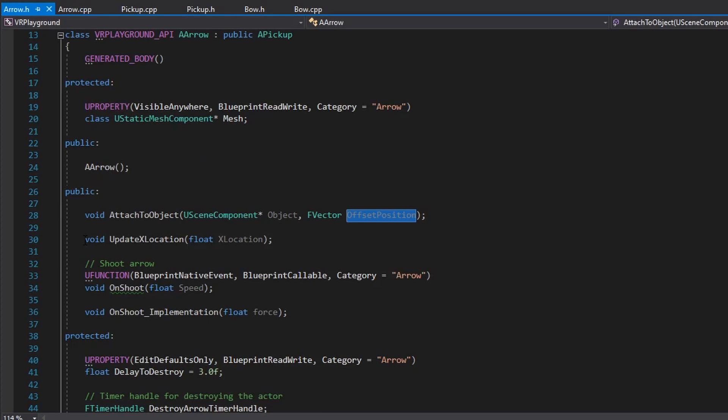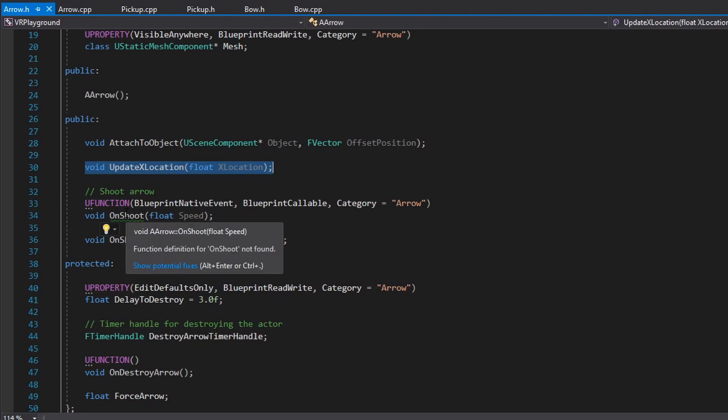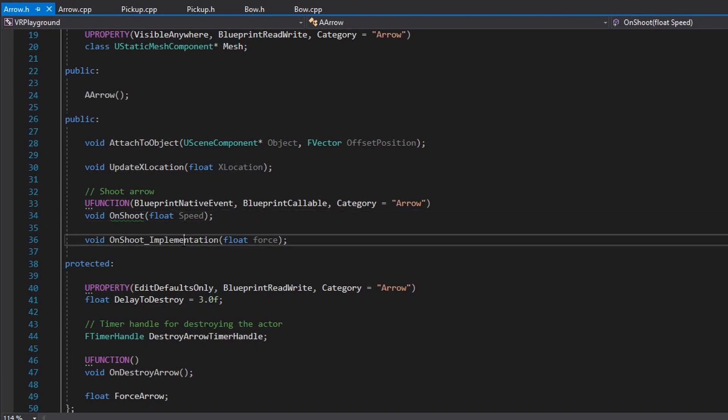The next method I have for the arrow is UpdateXLocation. I'm basically using this method when I move the arrow on the bow, and I'm only using the X location — when I pull the arrow on the bow, it will go only on the X axis. Next, we have the blueprint event and the OnShoot event. I use this blueprint event when I shoot the arrow from the bow — I have one for the blueprint so I can add the sound you hear when I shoot. And the C++ implementation.